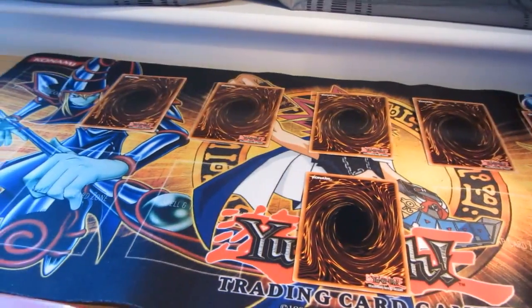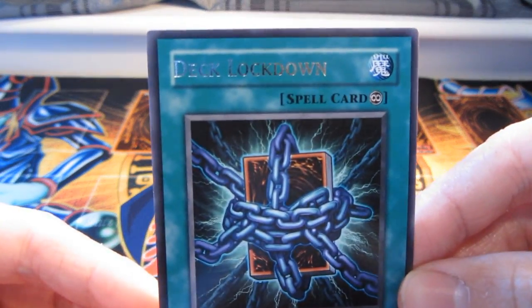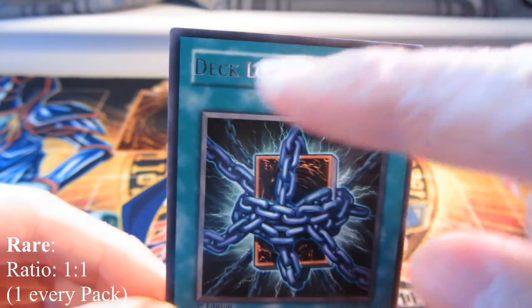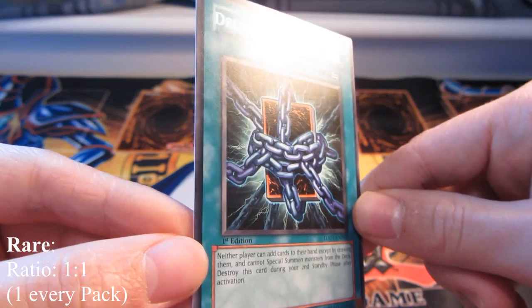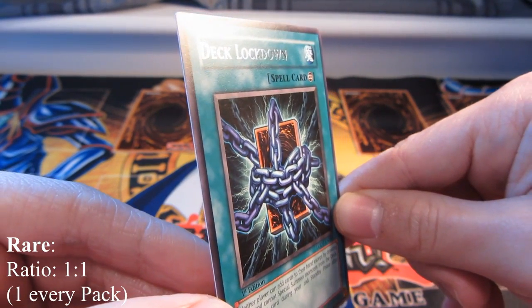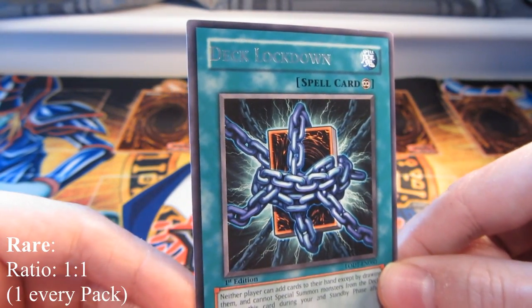Next we have Deck Lockdown, which is a rare. Rares have silver lettering, as you can see — basically just like the common card but with silver lettering. You often get one guaranteed in every pack.